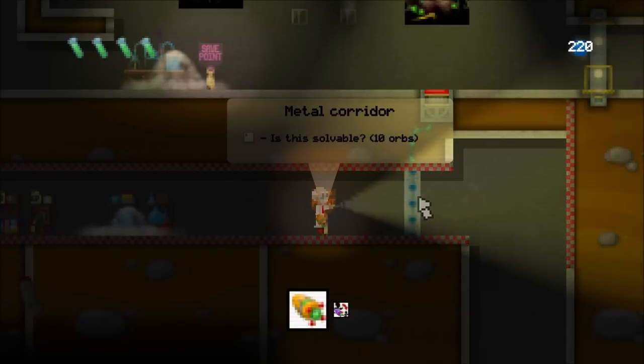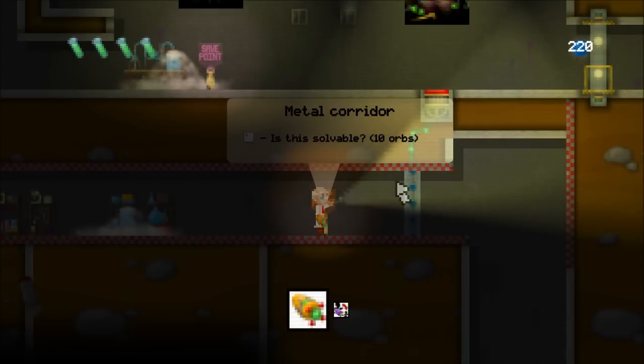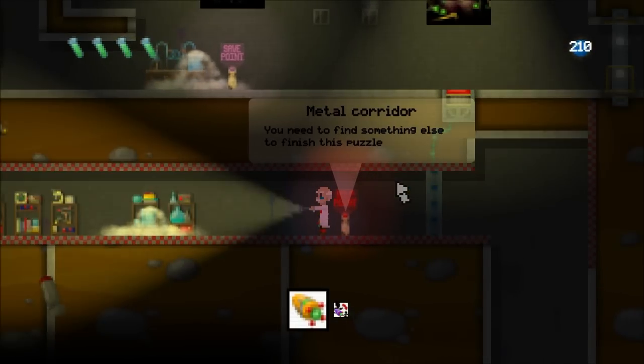So what this lets me do is, rather than spending a lot of time experimenting to see if I can actually solve this puzzle, if eventually I can't really decide whether I can solve it or not, this help point will basically tell me whether or not I can solve the puzzle given the power-ups that I've got at the moment. To do that, I need to spend 10 power-ups — which I've got 220 of, so I've got plenty. So if I buy that, it actually tells me straight out that I need to find something else to finish this puzzle. There's no point carrying on with it; I'll just need to come back to it at some point.